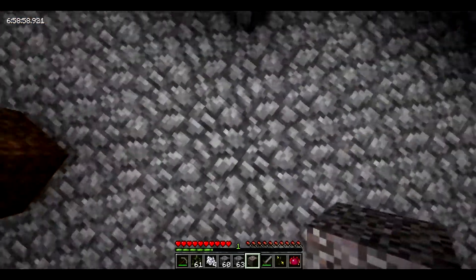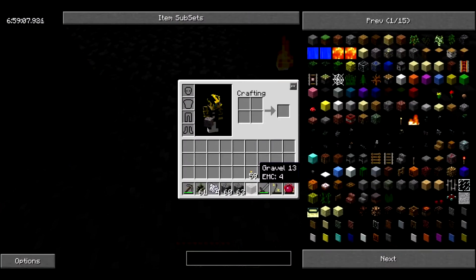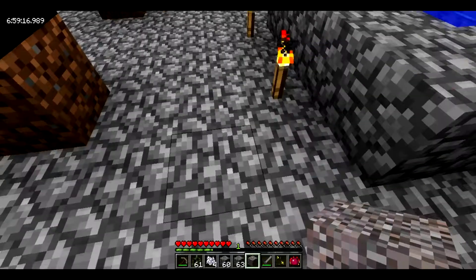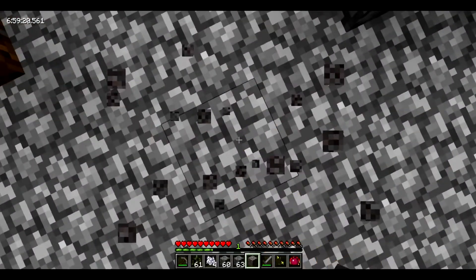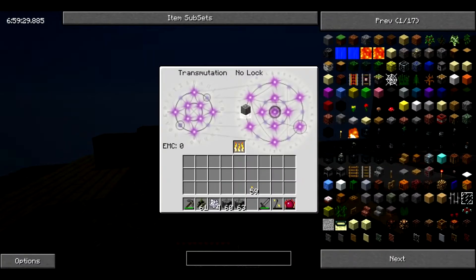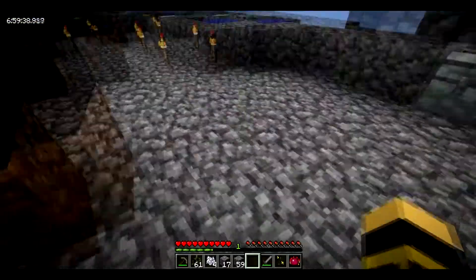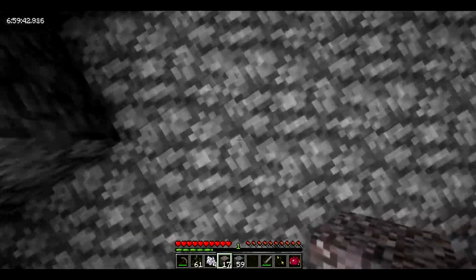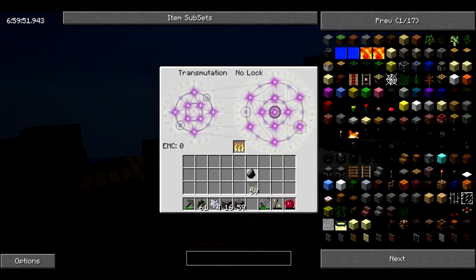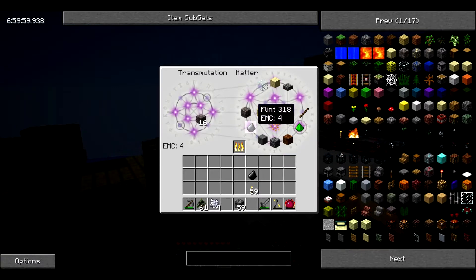Now that I have gravel I need to figure out how to make flint. Once I get the flint I'll burn up about seventeen pieces of gravel, increasing my possibility of getting at least one piece of flint. And there it is — my first piece of flint. Same EMC value, so I'll convert it one-to-one for seventeen pieces of flint.